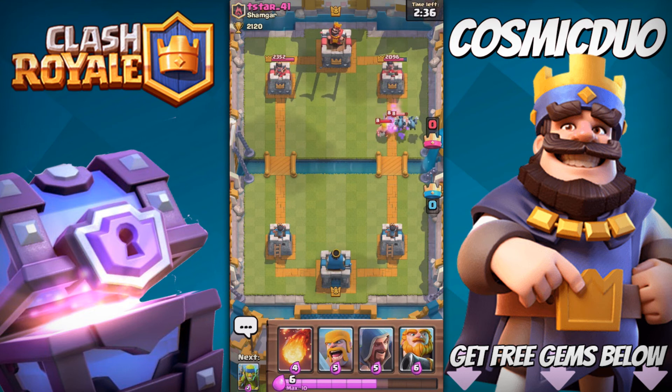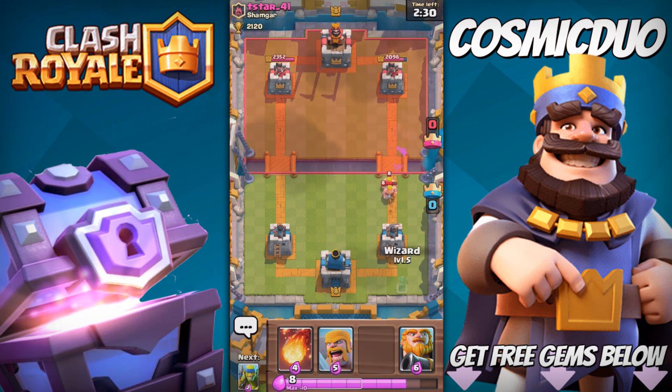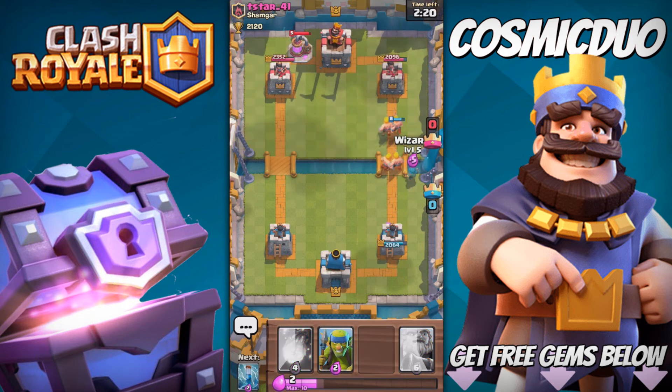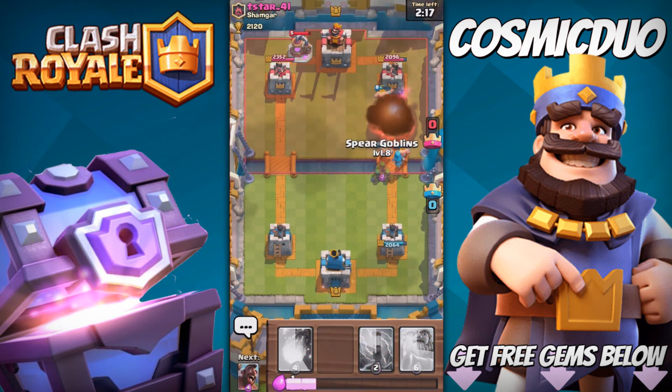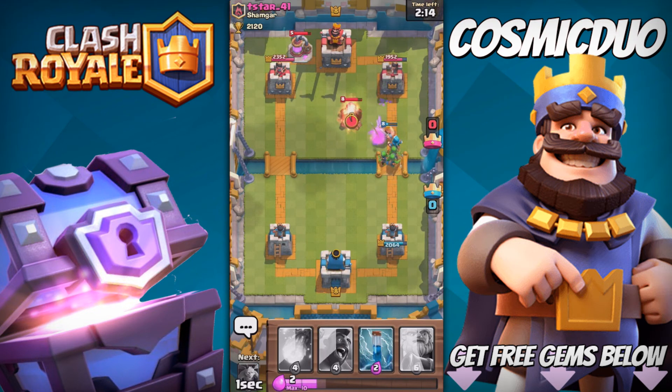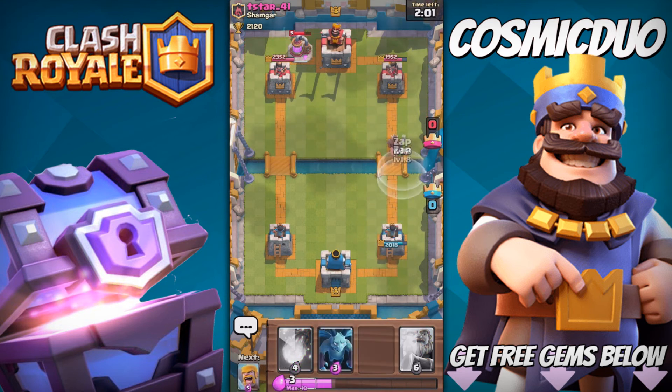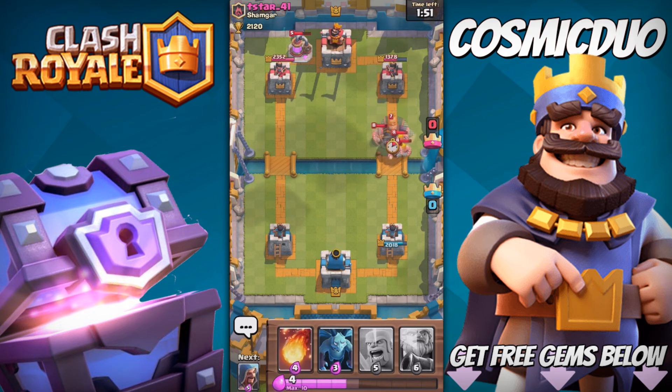We did get a hit off, and we're gonna take out close to two Barbs. He does have an Elixir pump. Put on Barbs — spread them out, I guess. He does have a Fireball. My Wizard didn't get in it, but he does have a Cannon. Is that a problem? No, it's not. So we have a little poke on his tower. We're gonna throw down a Hog actually, since he doesn't have a Cannon in the rotation. Hopefully he throws down Barbs — yep. Zap him and we'll get two hits off. We can get all the poke we need.